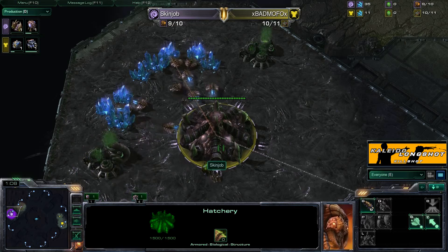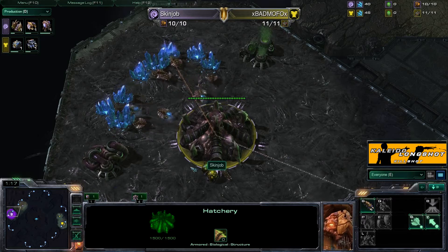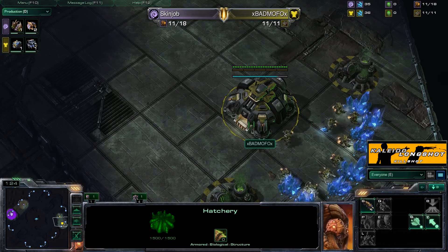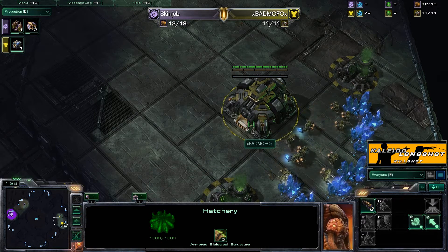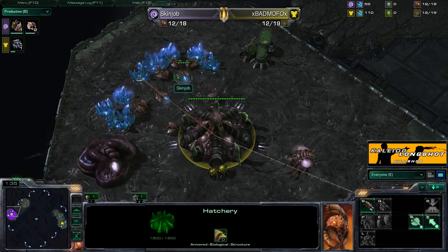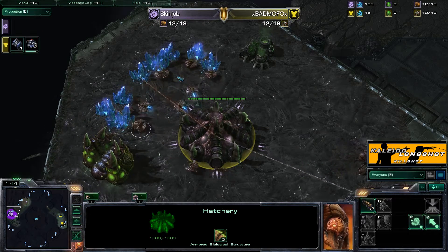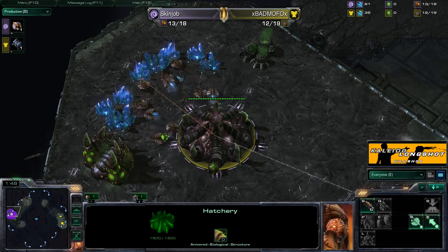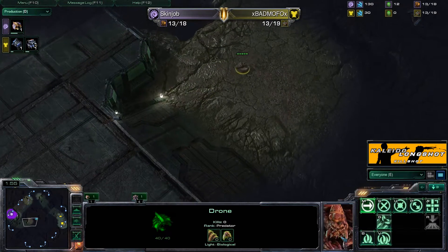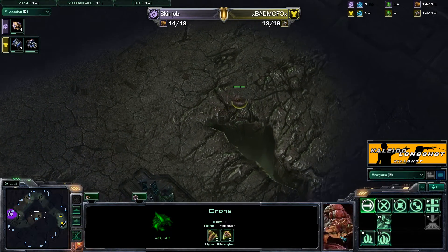This game is a 1v1 again. Skin Job is spawning as Zerg on the left side of the map — this map is Slag Pits. Bad Mofo, his opponent, is spawning on the right-hand side. Skin Job is going extractor first, getting his speed links as fast as possible for map control. They're cross positions so he feels very safe. He's sending out an early drone to scout the Terran player's base.